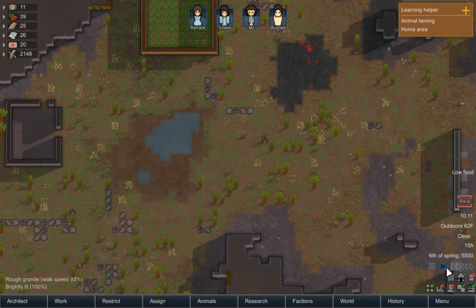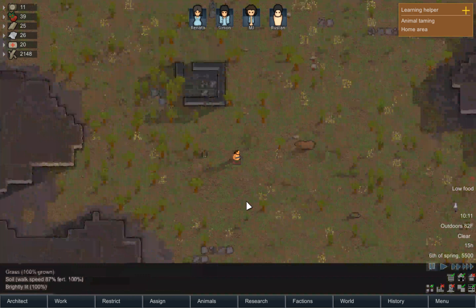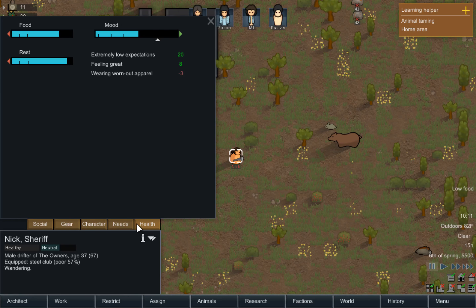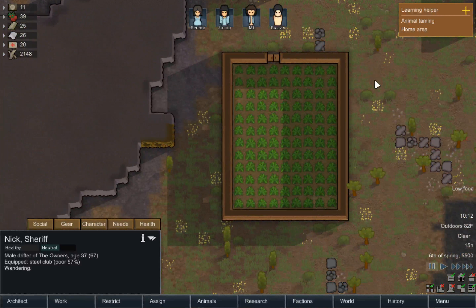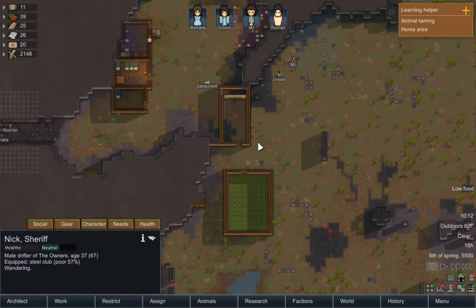Spoke too soon — a group of pirates from the owners have arrived. They will prepare for a while and then attack. Alright, there's just one of them. His name's Nick, carrying a poor steel club, wearing cloth pants. That's it. I hope he doesn't attack this way — I don't know if that's going to happen. If it doesn't, we're going to have to rethink our kill box a little bit.